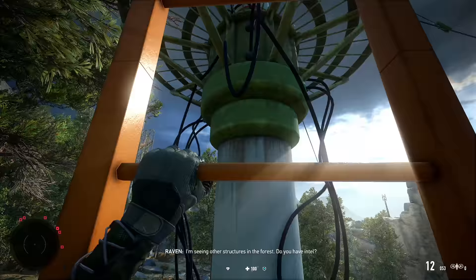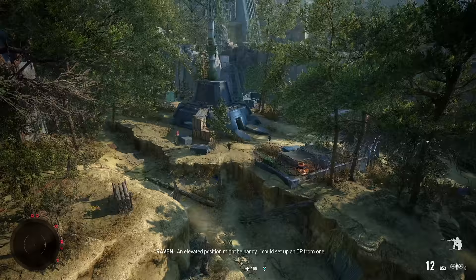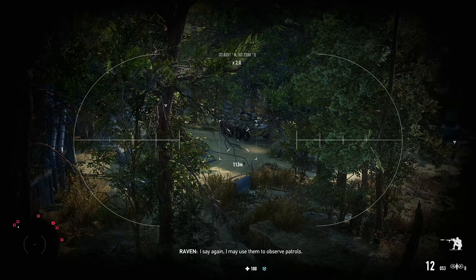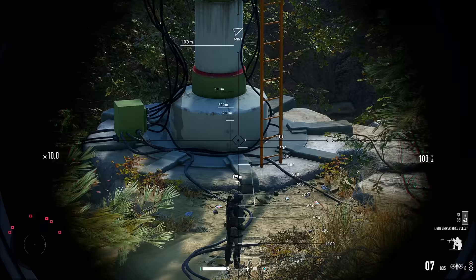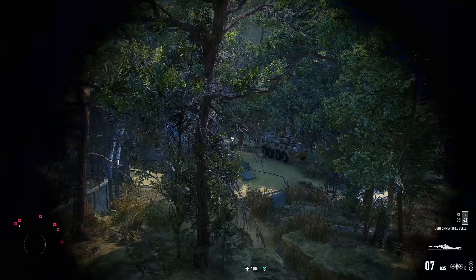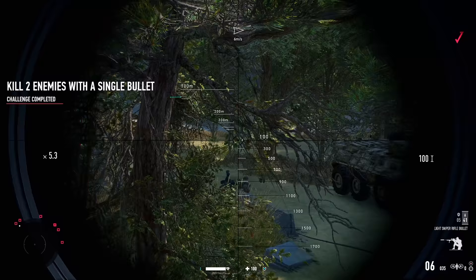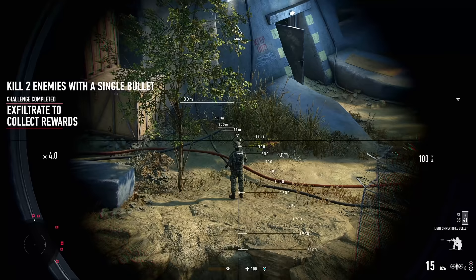Coming up on the next jammer. I read you Raven — I'm seeing other structures in the forest, likely relay stations or signal boosters for the jammers. An elevated position might be handy — I could set up an OP from one. One step ahead of you. Targets marked, let's take them out. Oh, I see a collateral opportunity — a two for one special coming right up. And there it is — kill two enemies with a single bullet. Complete. Should get a nice cash bonus for that.